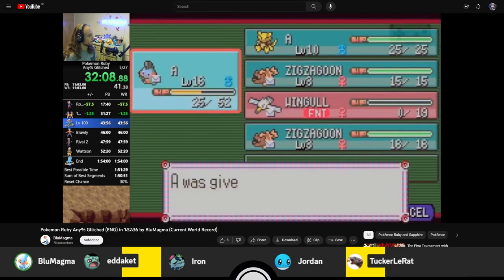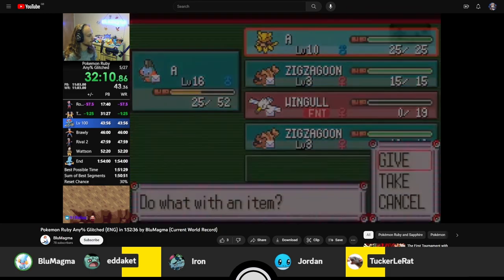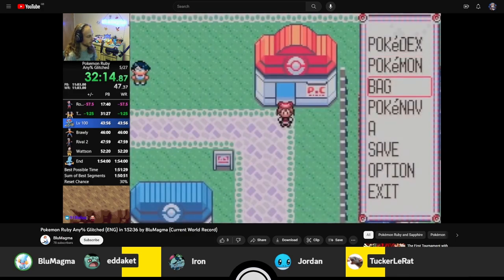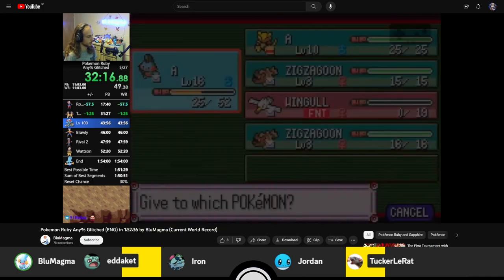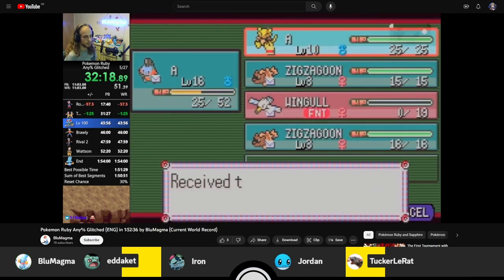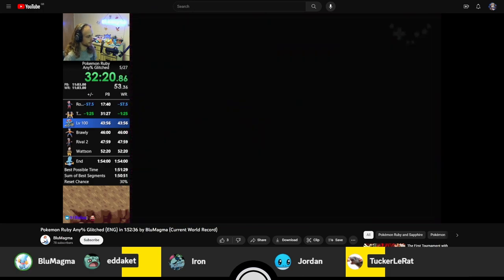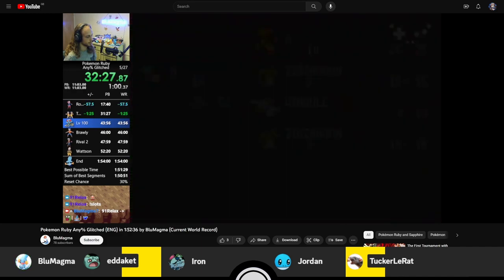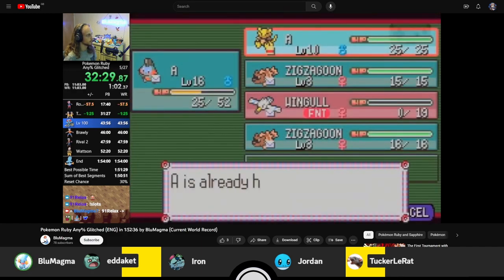This route itself is pretty similar to the Japanese route that Damon did — he has the Japanese world record. These glitches pretty much work the same on both versions. There are a lot of version differences though that change some things later on in the run.